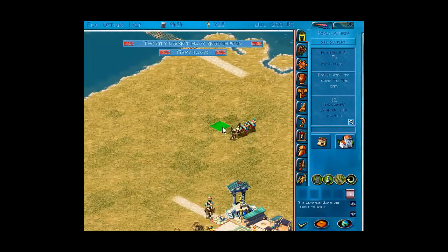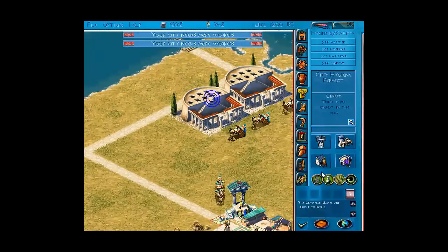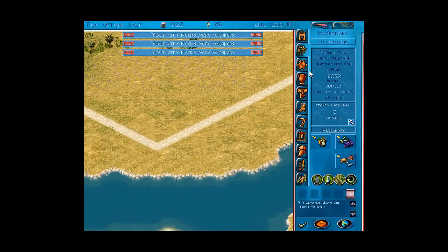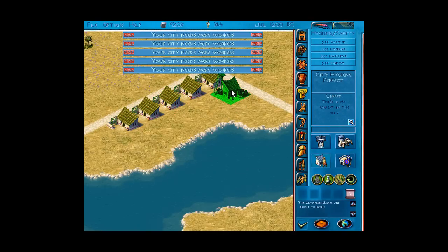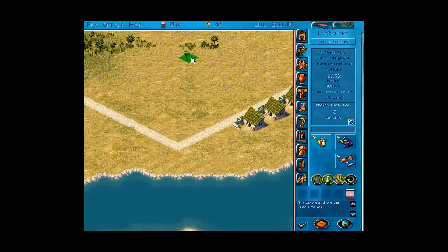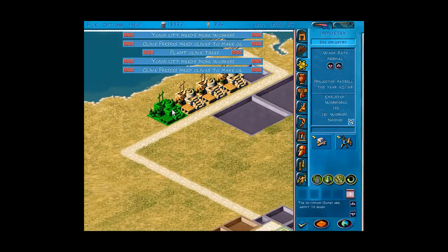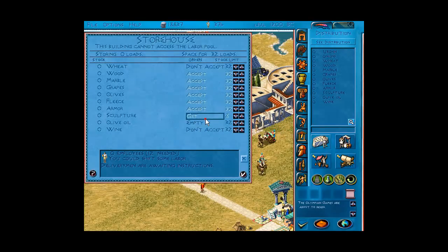If you can't build farms somewhere, it's always good to try and focus on two sources of food. Now for olive oil, you have to build growers lodges, place a maintenance office, and then build a load of olive trees. Once you've done this, you need olive presses — place them nearby and build storage for the olives and olive oil. This needs to be placed near the Agora for access to it.